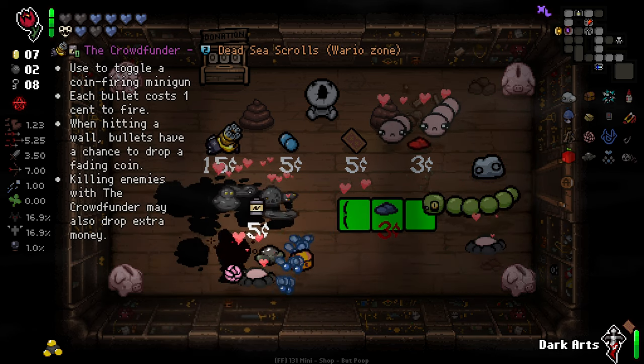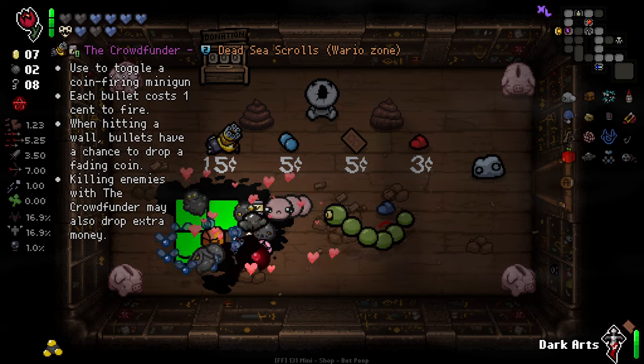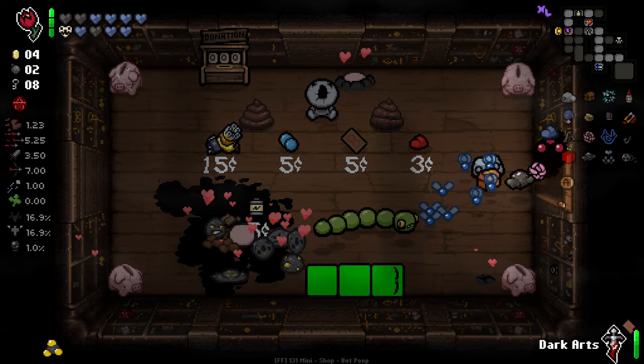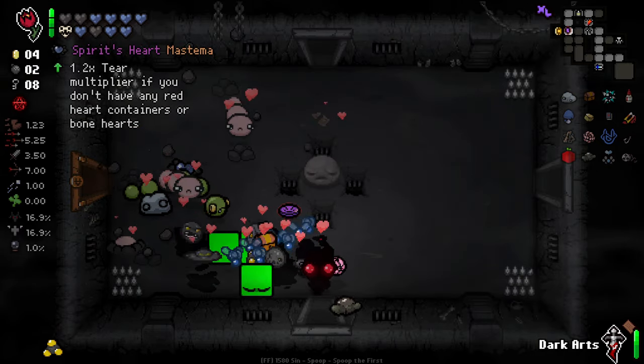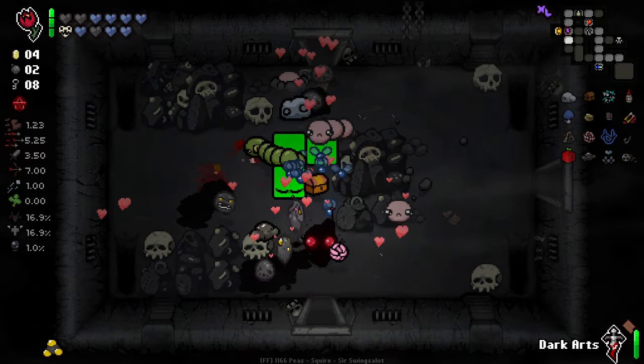We got Crowdfunder there — used to toggle coin fire. Each bullet costs 1% fire when hitting a wall. Bullets have a chance to drop a fading coin. Killing enemies with the Crowdfunder may also drop extra money. Pretty cool, but we are just going to go for the safe route of the soul heart right now — we don't even have the money to get the Crowdfunder anyway.